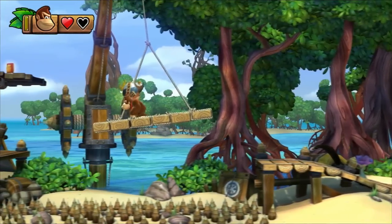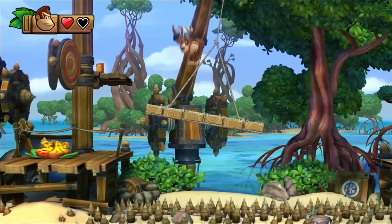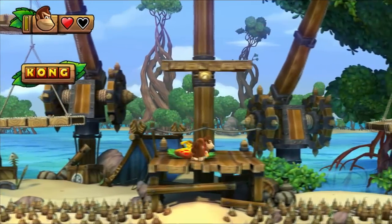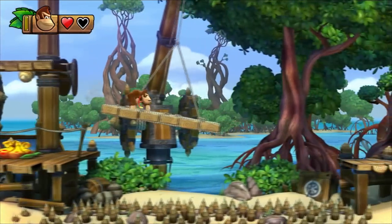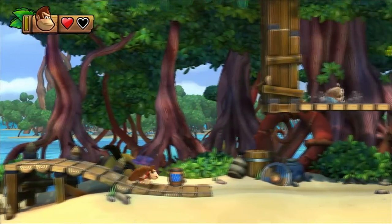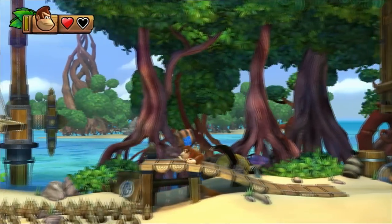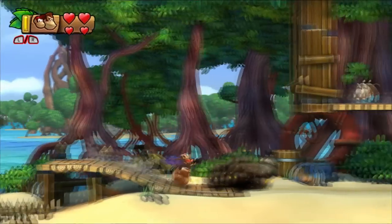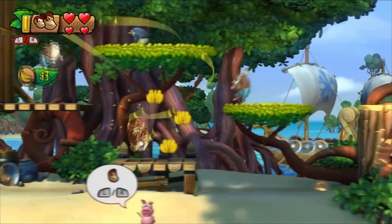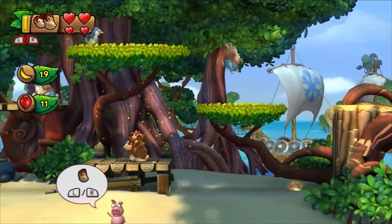That looks like a good one to pick up, and I can see a G — let's try this. Yeah, that's the G — that's KONG! I'll try my hardest to get everything. There's Diddy — come back, Diddy! As you can see, when you've got Diddy on your back you get an extra two hearts because there's two of you.